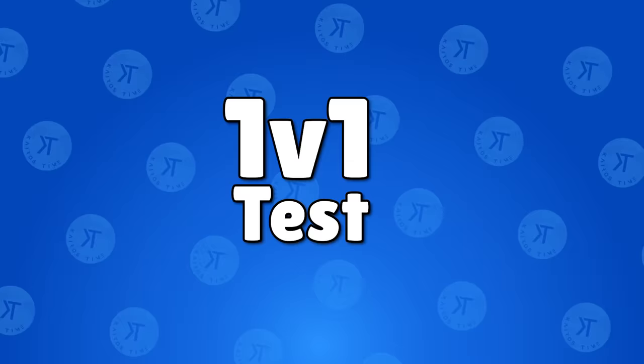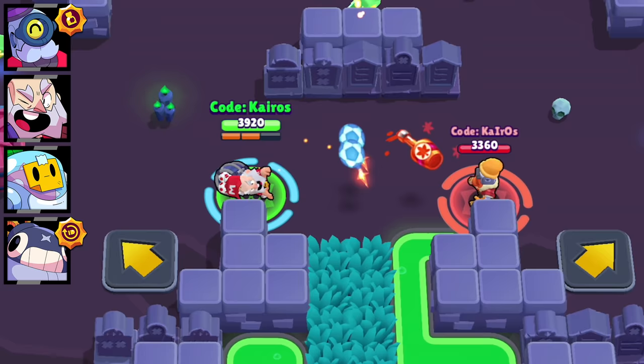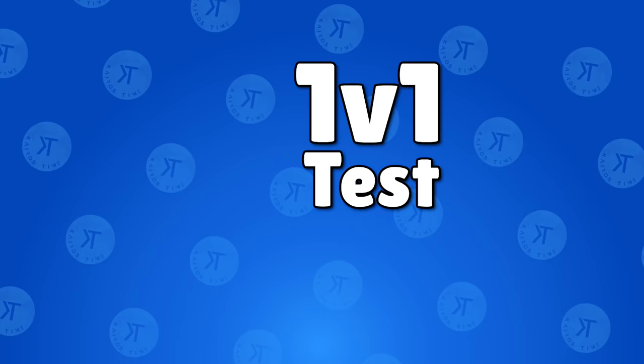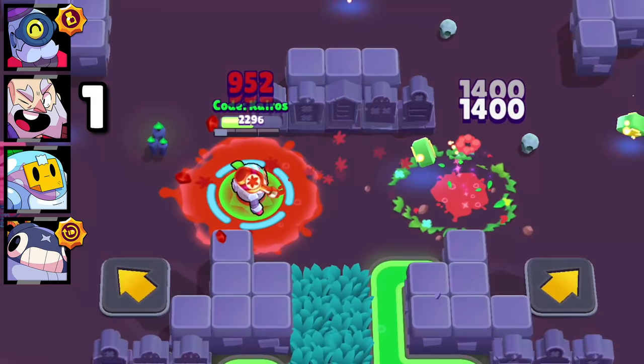1v1 test. Dynamike versus Barley: both brawlers throw their attacks at the same time, but Dynamike deals so much more damage that he's able to get one point against Barley. Sprout versus Barley: the fact that Sprout's attacks instantly deal damage makes Barley an easy match, giving Sprout a point as well.